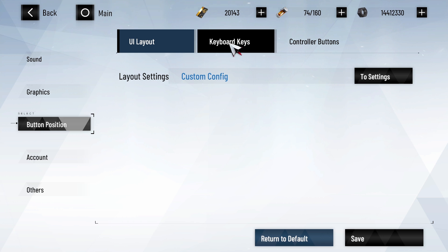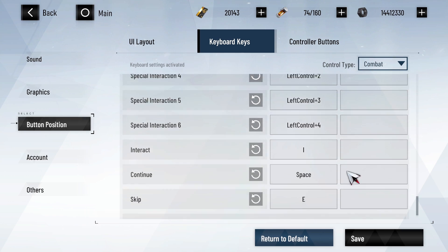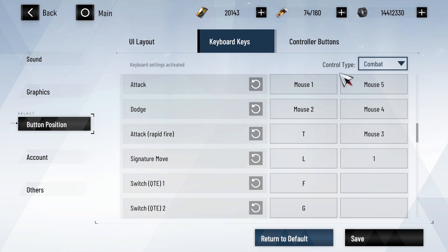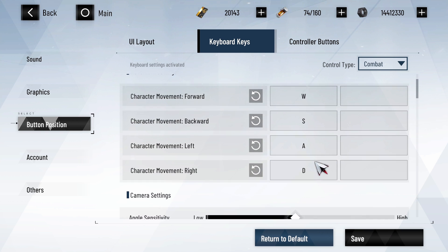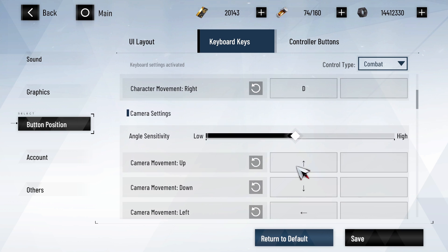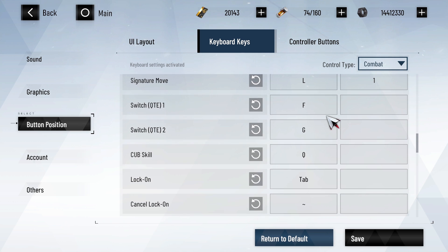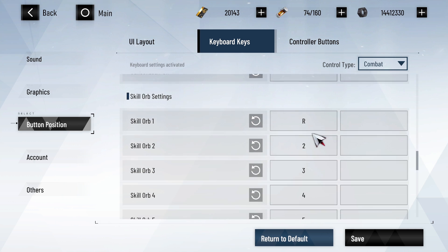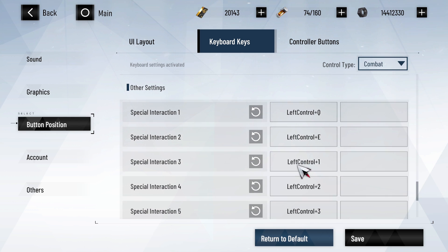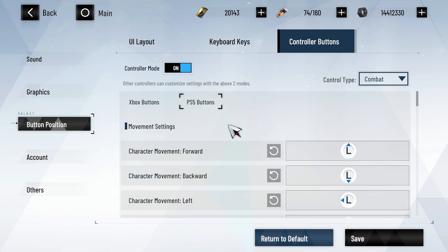In the keyboard keybinds, you can customize the keybinds for movement, adjust your camera sensitivity, switch your camera mode, and add additional keybinds for combat. I personally use my side mouse buttons for attack and dodge, but some people are having issues where the client won't recognize their extra mouse buttons. The attack rapid fire setting is very useful for characters like Luna and Vera Garnet who need to attack without activating their core passive preemptively — you can just hold that button and it won't activate their core passive, just doing their basic attack chain.